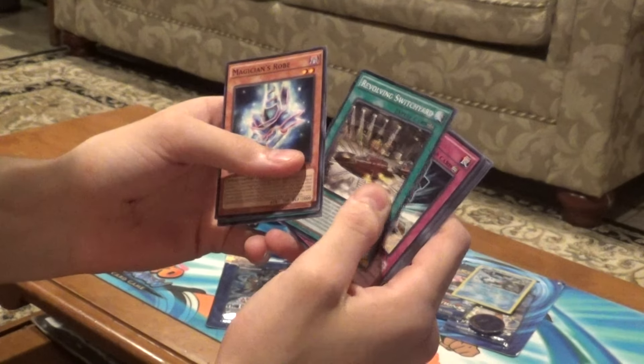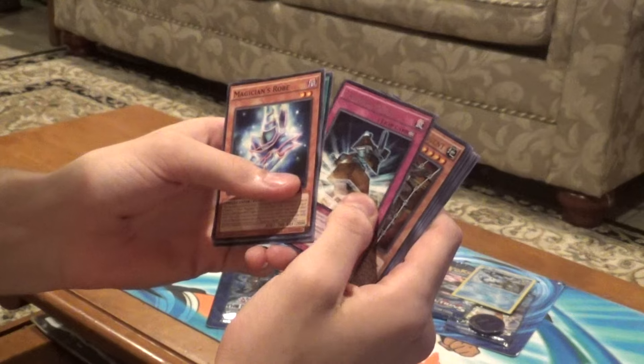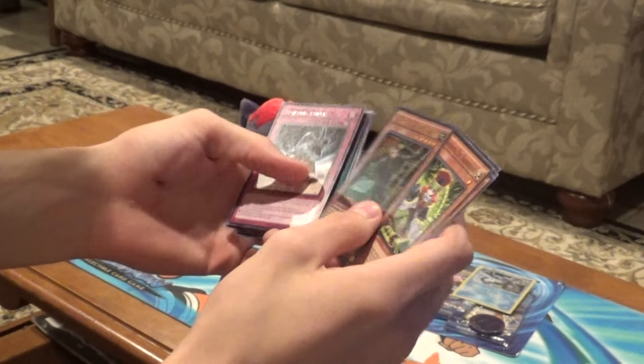Magician's Realm, Empowerment, Revolution, Switchyard, Primed Pulse — and awesome! Spiral Super Agent Ultra Rare. Cool. That's really good, I needed that Ultra.